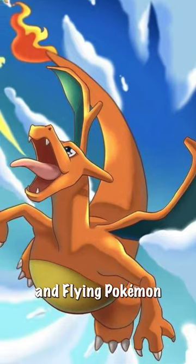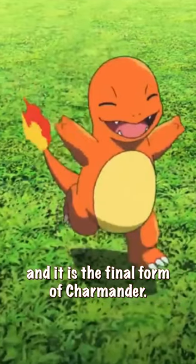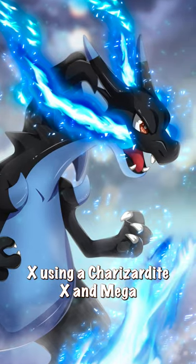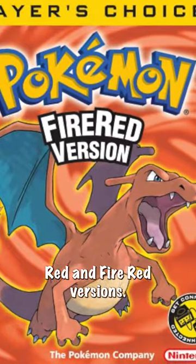Charizard is a dual-type Fire and Flying Pokémon introduced in Generation 1. It evolves from Charmeleon starting at level 36 and is the final form of Charmander. It can Mega Evolve into two forms: Mega Charizard X using a Charizardite X, and Mega Charizard Y using a Charizardite Y. It also has a Gigantamax form. Charizard is the game mascot of both Pokémon Red and Fire Red versions.